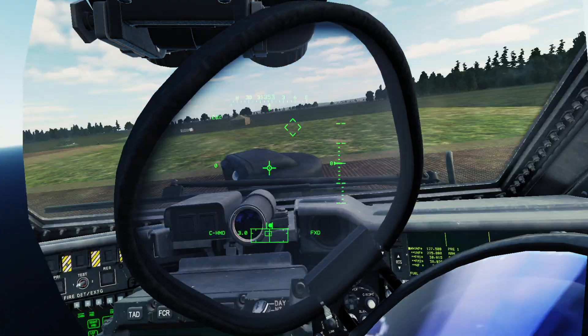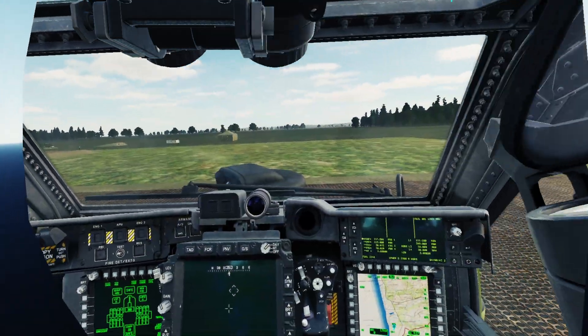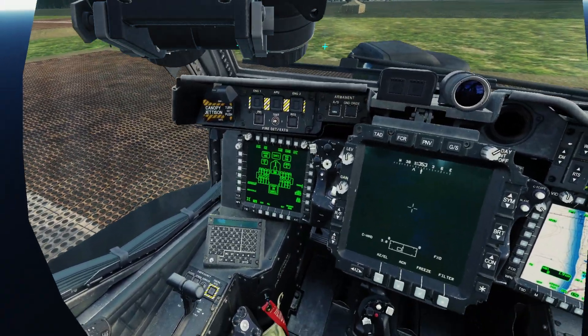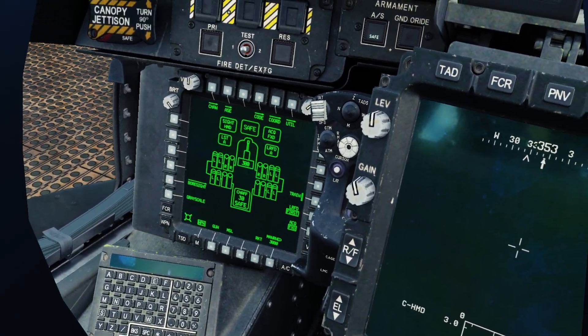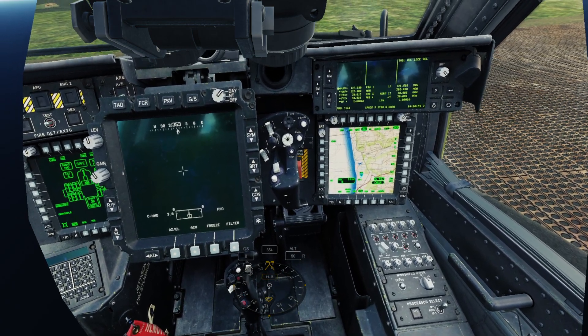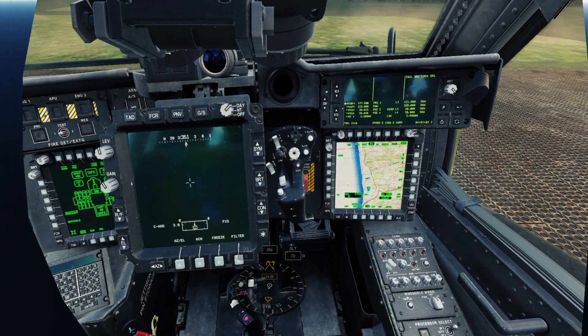Hello guys, welcome to this super fast tutorial on how to shoot Hellfire missiles with the new FCR feature. First of all, you have to load the air-type Hellfire, and then we take off and go to the shooting range immediately.